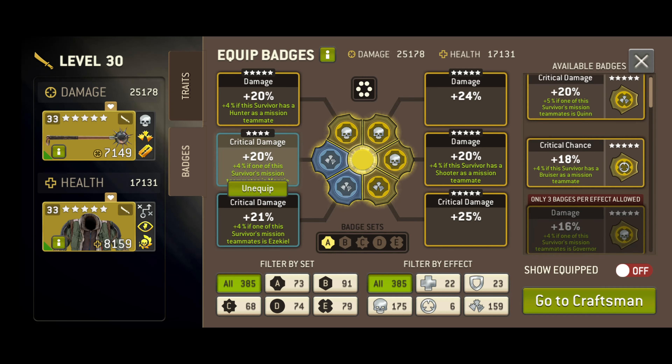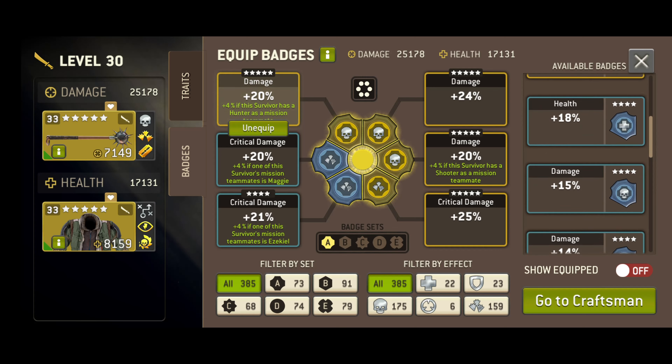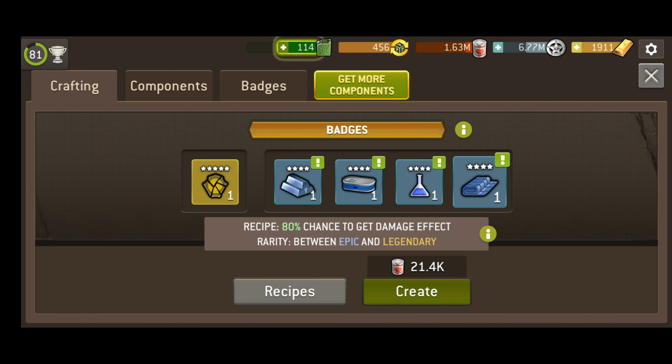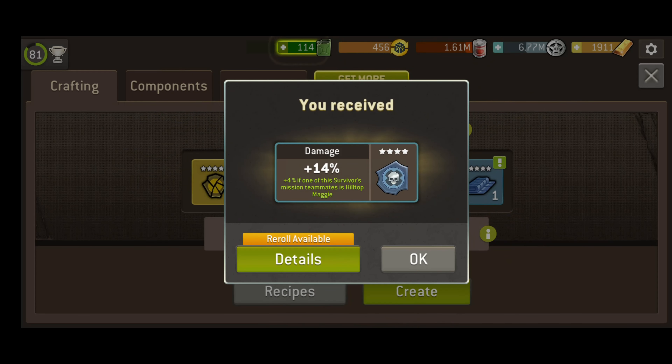Critical chance and critical damage, and the right set of badges will significantly improve a character's overall performance in the game. But how do you get and use them? Well, you get them by collecting components and badge fragments, then combining those to form the badges, which you can then attach to your heroes as you see fit.